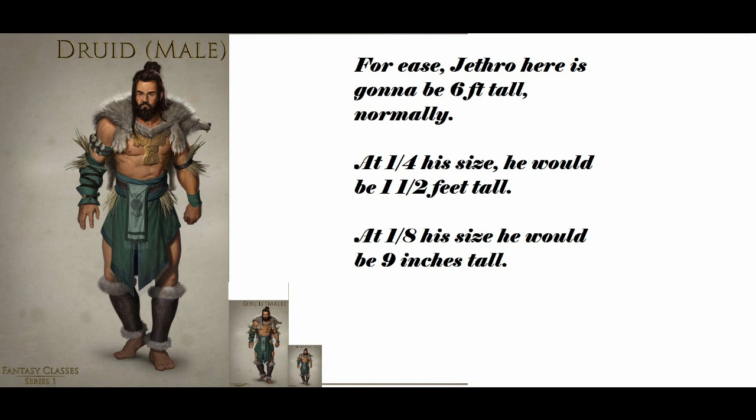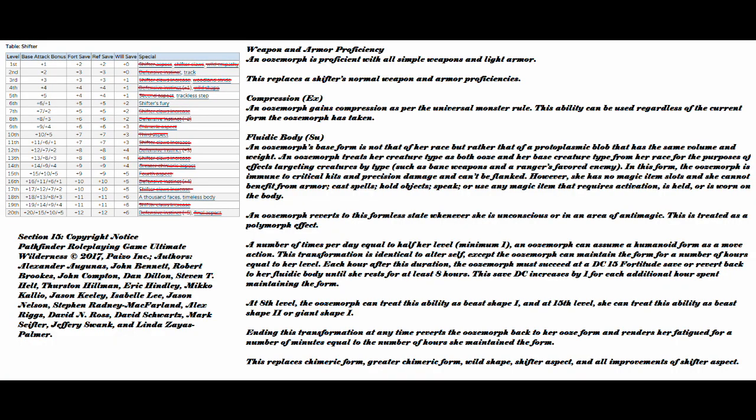If you wanted to look like the human you wanted to be, that brings us to Fluidic Body. An ooze morph's base form is not that of her race, but rather that of a protoplasmic blob that has the same volume and weight. An ooze morph treats her creature type as both ooze and her base creature type from her race for the purpose of effects targeting creatures by type, such as bane weapons and a ranger's Favored Enemy. In this form, an ooze morph is immune to critical hits and precision damage and can't be flanked. However, she has no magic item slots and can't benefit from armor, cast spells, hold objects, speak, or use any magic item that requires activation as held or worn on the body. An ooze morph reverts to this formless state whenever she is unconscious or in an area of antimagic. This is treated as a polymorph effect.